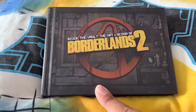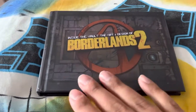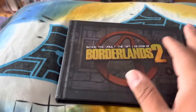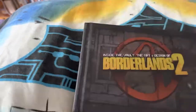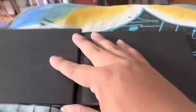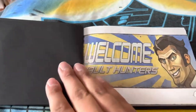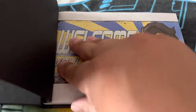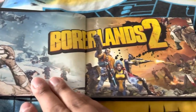Next we have Inside the Vault: The Art and Design of Borderlands 2. This is the full art book — 160 pages, embossed hardcover from 2012. I also have a slideshow uploaded on the channel, so why would you deal with the book if you already have the slideshow?